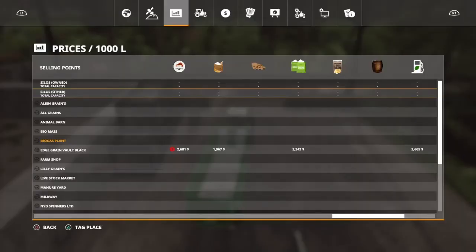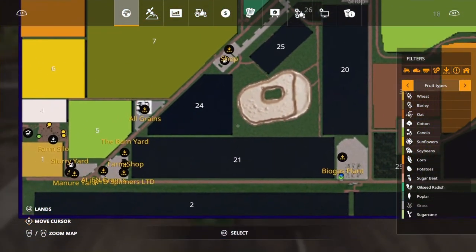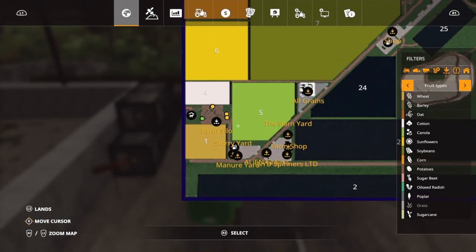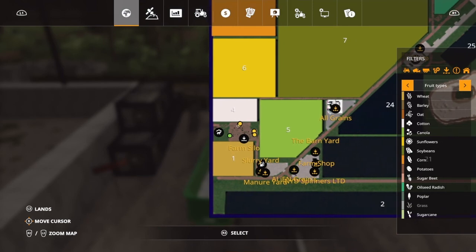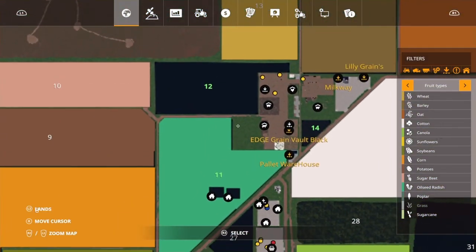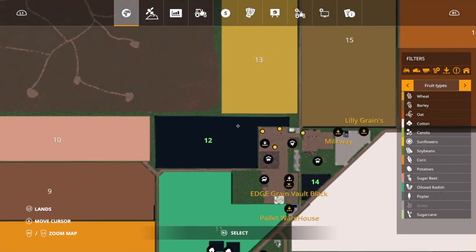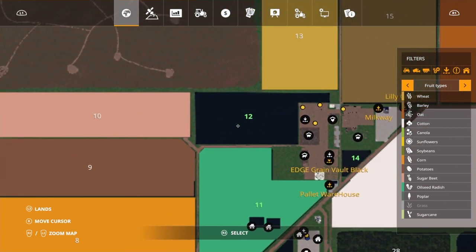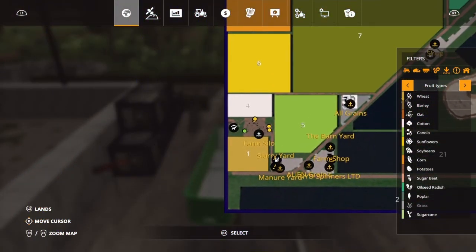There we go. Looking at the map, we could have a whistle-round in here where there are a lot of sell points and also the other farm area. Afterwards we need to test precision farming, so I think I'm gonna do some soil sampling on my field here.